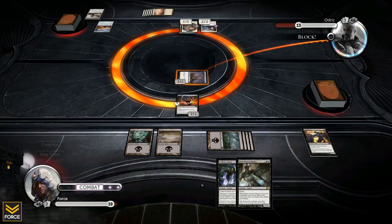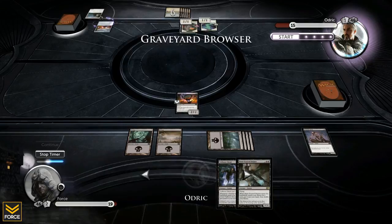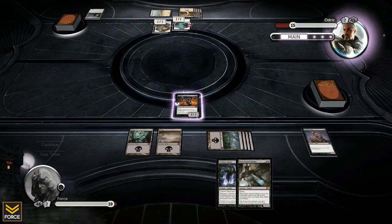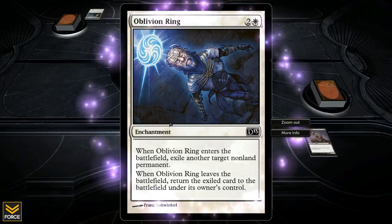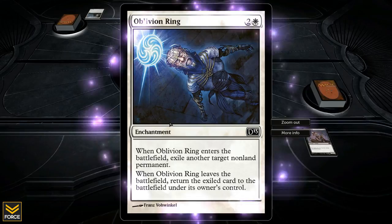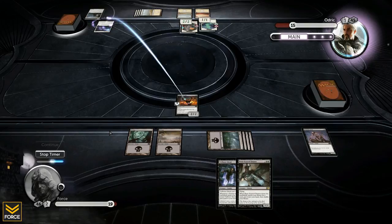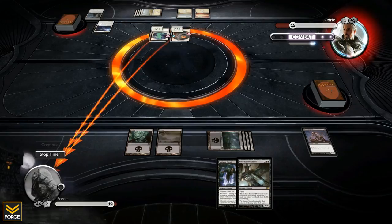I swing for three. He blocks with his 2/2, gains two life from lifelink, and gets a 1/1 flying into play when it dies. But that gets the 2/2 lifelink out permanently — if he kept attacking me and gaining life that back-and-forth would be annoying. I'm still comfortable trading creatures. He plays Oblivion Ring: when it enters the battlefield, exile another target non-land permanent; when it leaves, return the exiled card. He's going to get rid of my 2/2 flying.